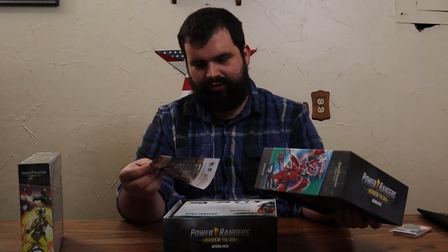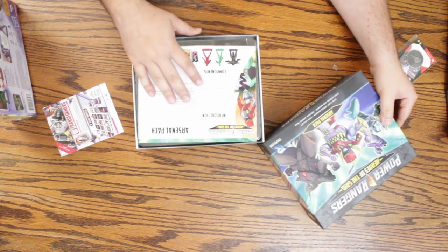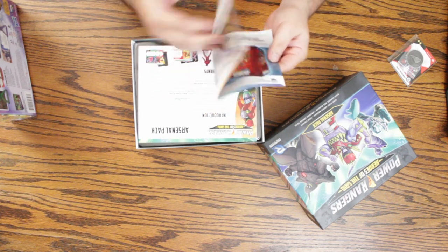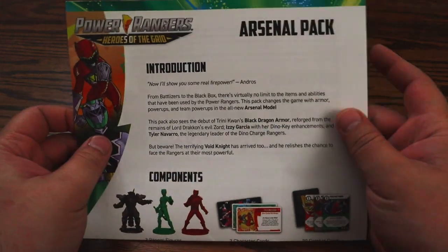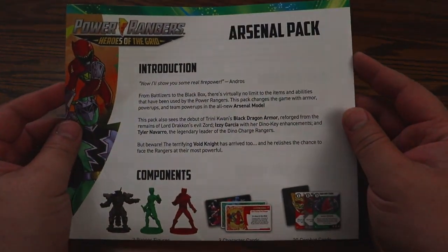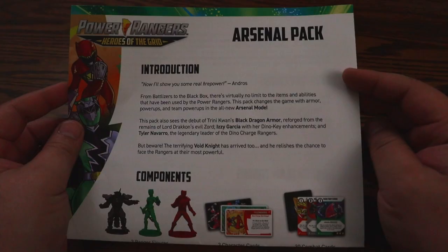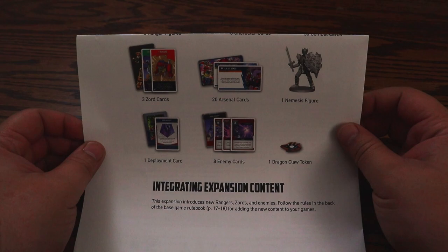I enjoy opening boxes for the first time. Like every board game now, there are advertisements for their other games — think of the trees. This includes three Ranger figures, three character cards, 30 combat cards, three Zord cards, one nemesis figure, one deployment card, eight enemy cards, and one Dragon Claw token.